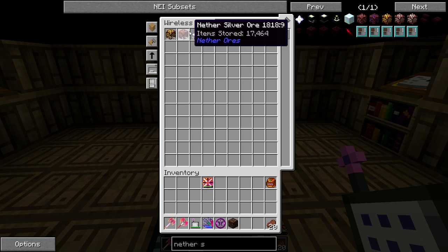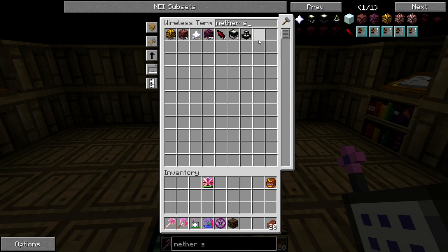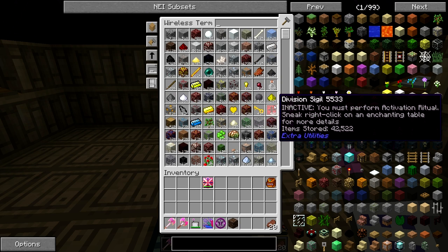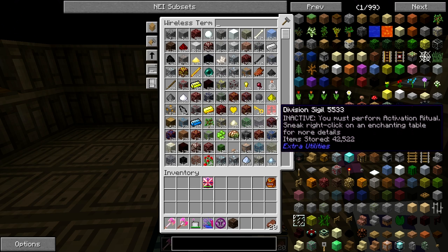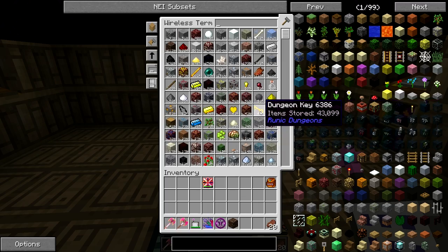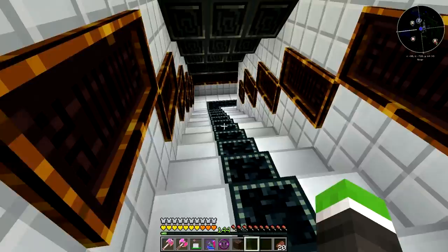We've got a lot of nether stars and this generator makes a lot of power from them — pretty awesome. We also have those sigils; we have more than we'll ever use, so I want to eventually keep maybe a thousand in my system. We're also getting dungeon keys because we're killing those withers in the dungeons.